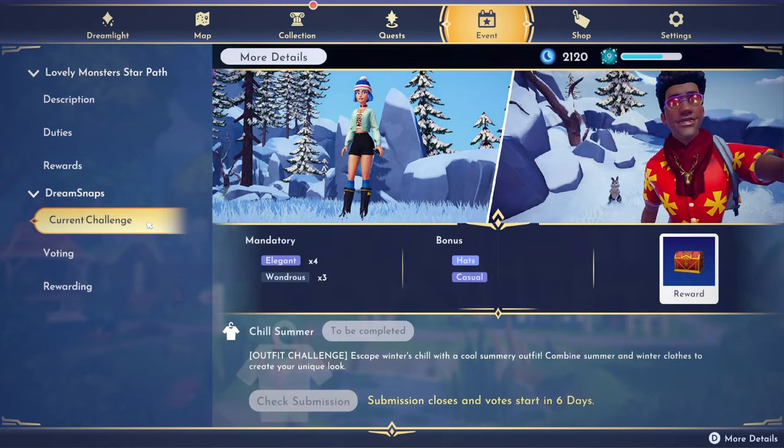Okay, so this week's challenge is going to be a chill summer theme. It's an outfit challenge. It says escape winter's chill with a cool summery outfit — combine summer and winter clothes to create your own unique look. We're going to need four elegant items, three wondrous, and then we're going to get a bonus for using hats and casual items.